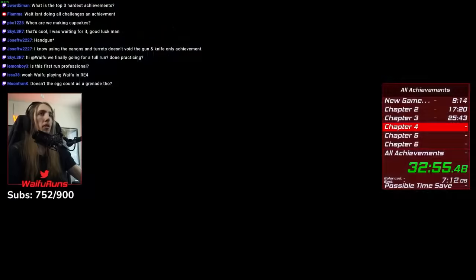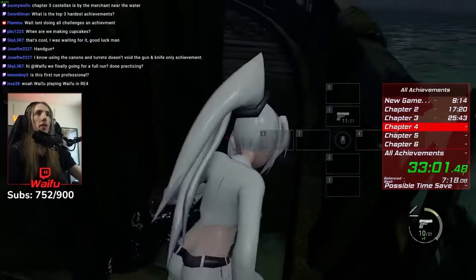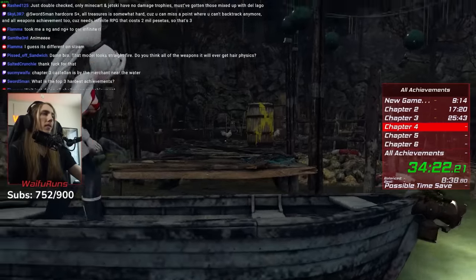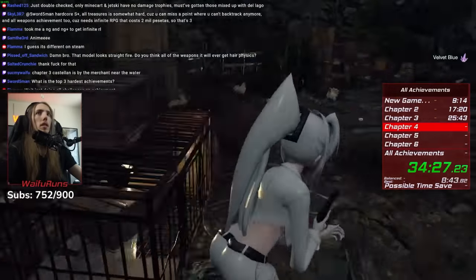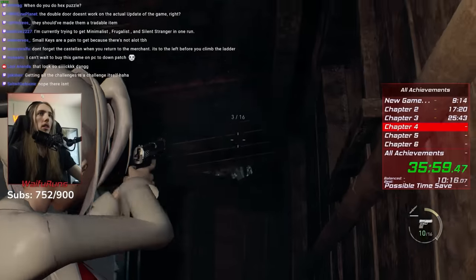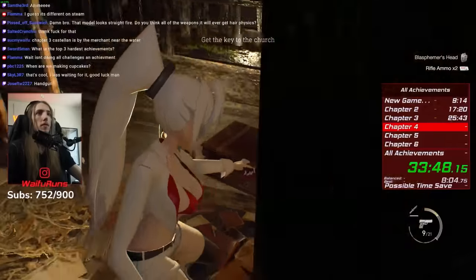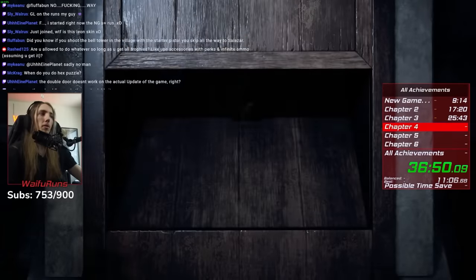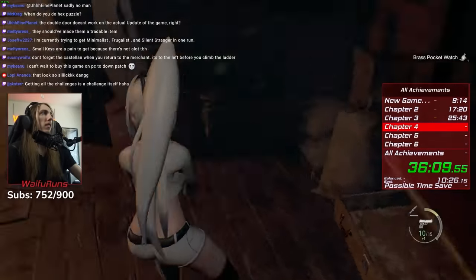Getting all of the weapons in the game is difficult. Then I grab the golden egg from Bach Island, grab the velvet blue, and get the lunker bass. I also go to the first head island and grab the hexagon piece as well as the ruby upstairs. This is where we're going to turn in our first merchant requests.